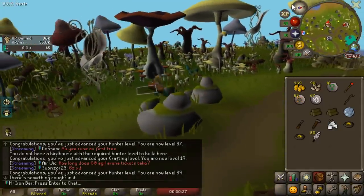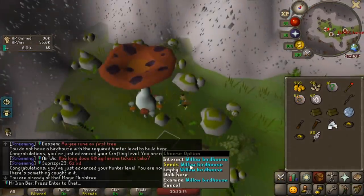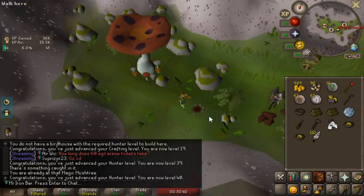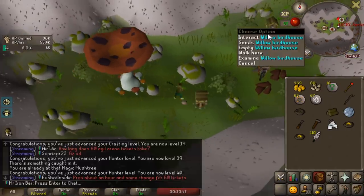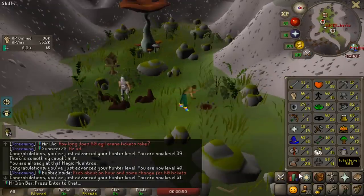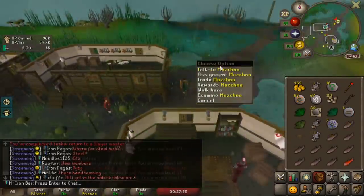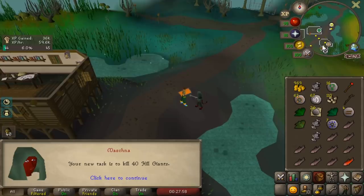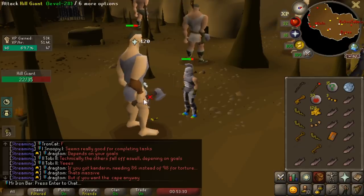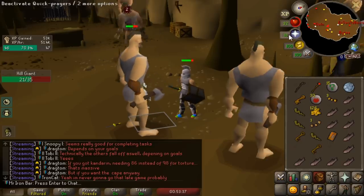Birdhouses will also allow me to do some implings for GP in the future. Now it's time to work on combat stats — doing a lot of slayer because if I can get 55 slayer, I can use slayer darts which will be our main weapon for Barrows. I can't believe I'm already 40 hunter and have barely done anything. Hill Giants — that's a good task! And another giant key, what the heck.